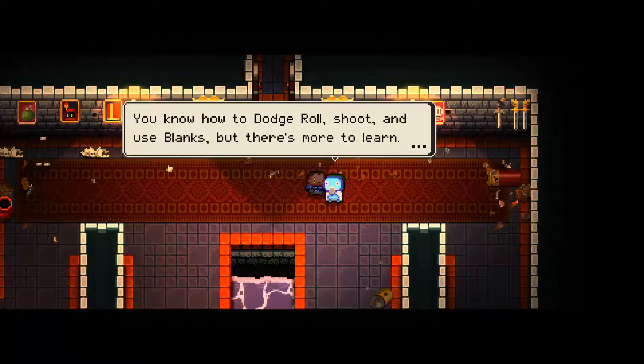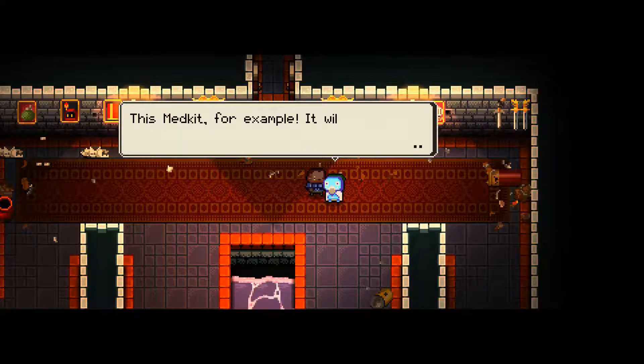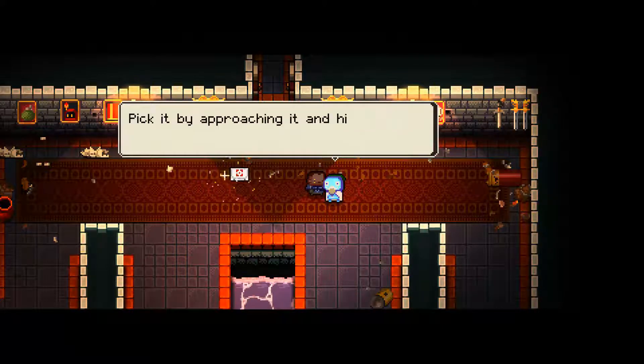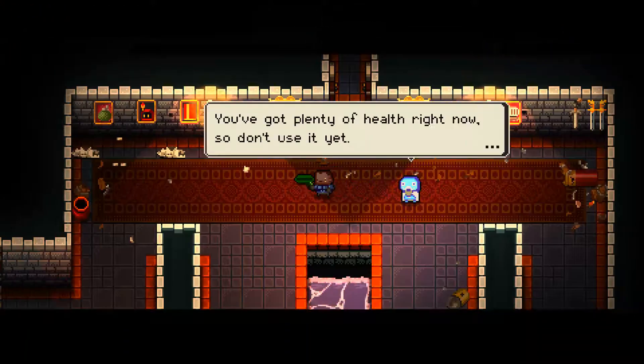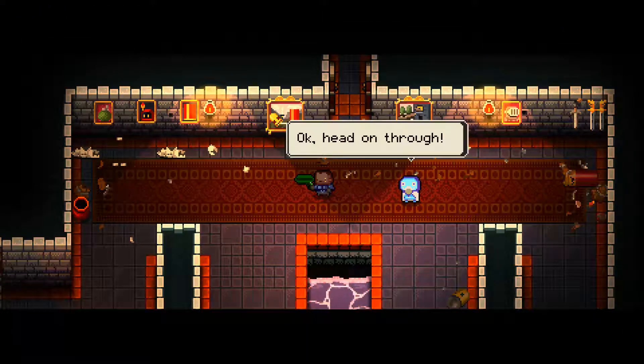You made it! You know how to dodge roll, shoot, and use blanks. But there's more to learn. You need to know how to use items that don't exist in gun form. This medkit, for example, will replenish your health. Pick it up by approaching it. You've got plenty of health now. Don't use it yet. But when you think you need it, jam the RT button. Use it. Okay. Head on through.